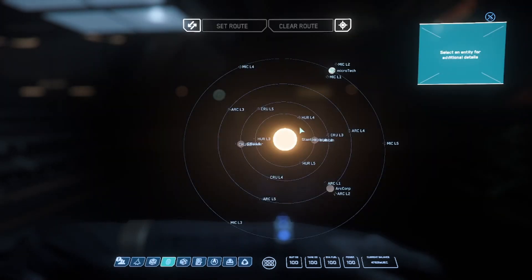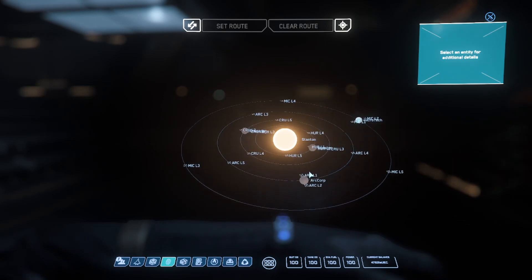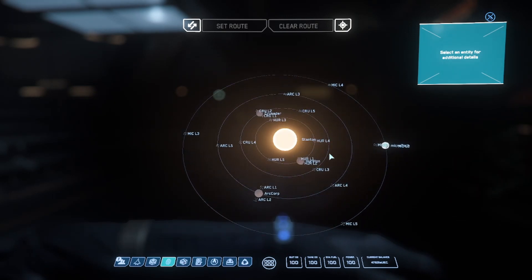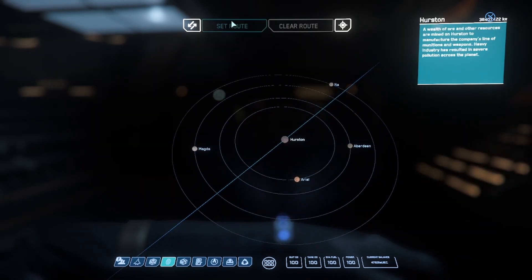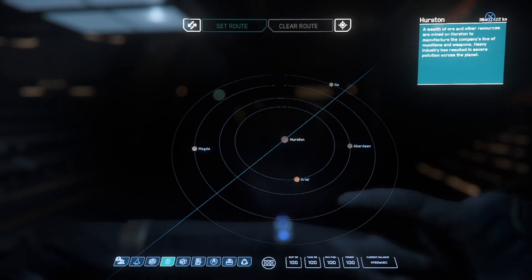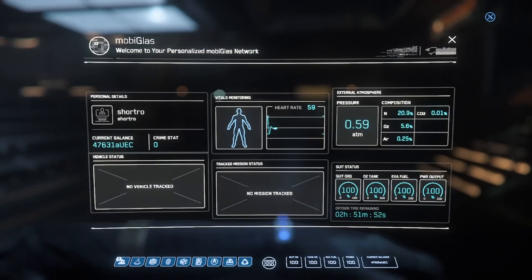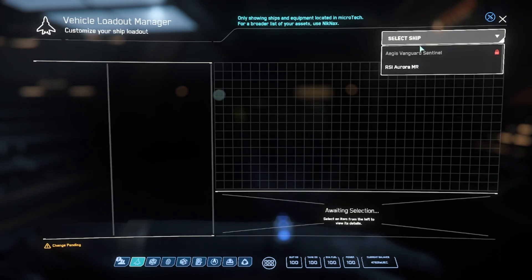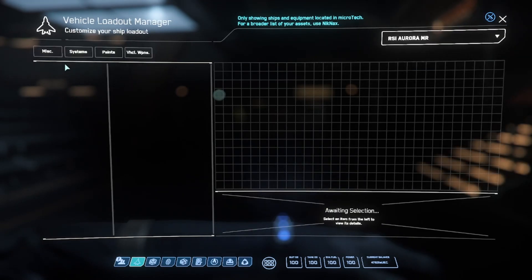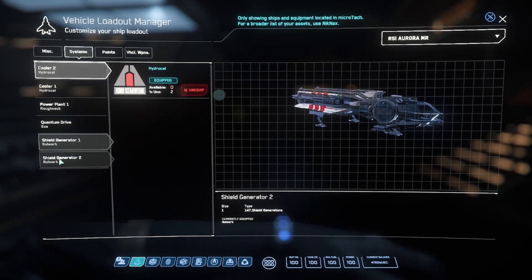Starmap is your map so you can look around the system. You can set waypoints by double-clicking a location and clicking set route — while you're in your ship it'll set a route there to help you jump. The vehicle loadout manager is where you modify your ship — select your ship and you can see all the systems, paints, and vehicle weapons you can swap out.